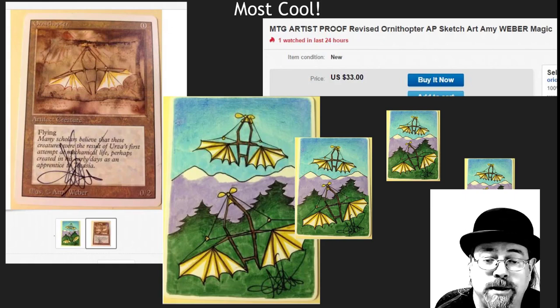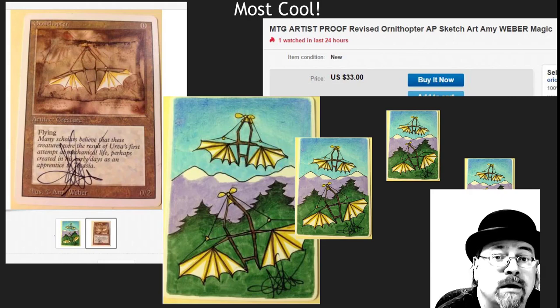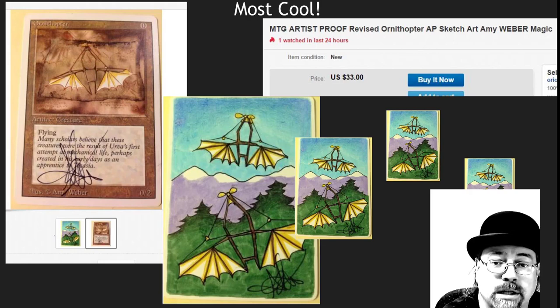One of my favorite things about artist proofs is that a lot of the time you can get original artwork from the artist drawn or painted on the back of them. This is awesome. This is Amy Weber, and she put an Ornithopter piece of artwork on the back. I would love to have a set of those for a casual deck, a kitchen table deck, or for a personal collection — very, very reasonable. Also, online at this point they can be purchased on eBay for about 30 bucks or so.